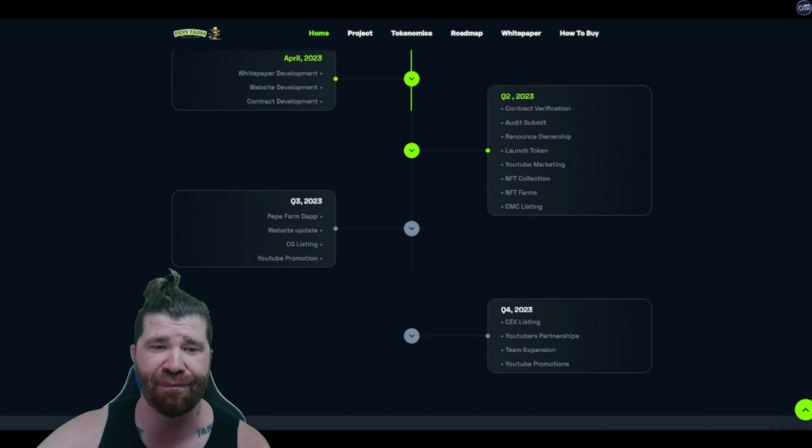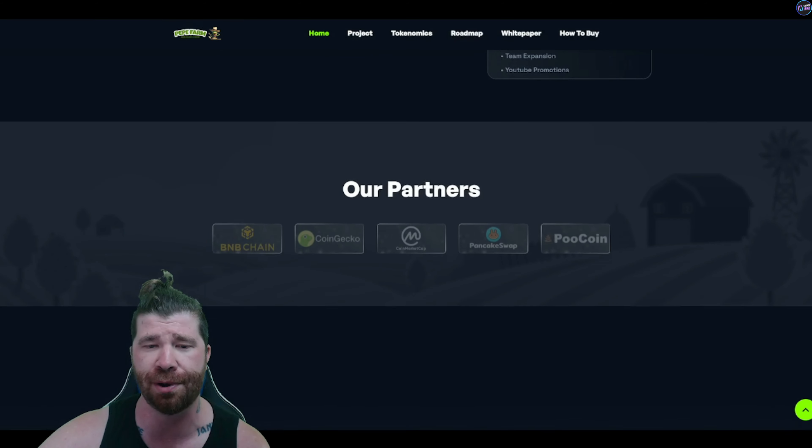For quarter three, we have the Pepe Farm DApp website update, CoinGecko listing, and YouTube promotion. And for quarter four, we have centralized exchange listing, YouTuber partnerships, team expansion, and more promotions.